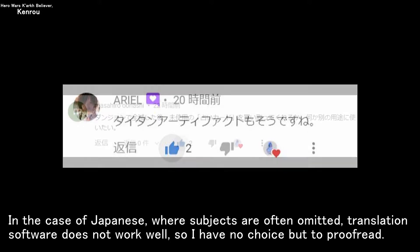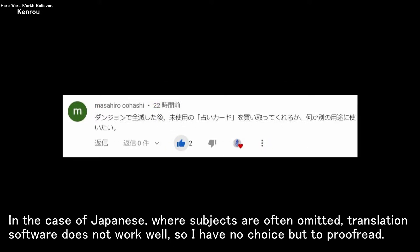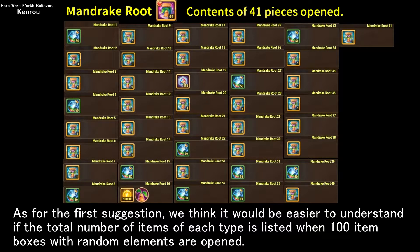In the case of Japanese, where subjects are often omitted, translation software does not work well, so I have no choice but to proofread. As for the first suggestion, we think it would be easier to understand if the total number of items of each type is listed when 100 item boxes with random elements are opened.